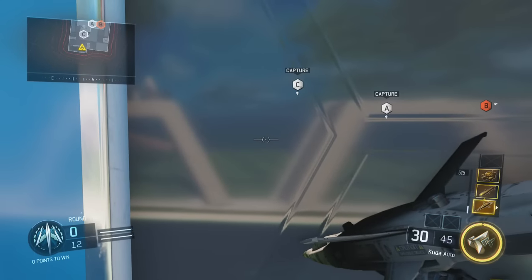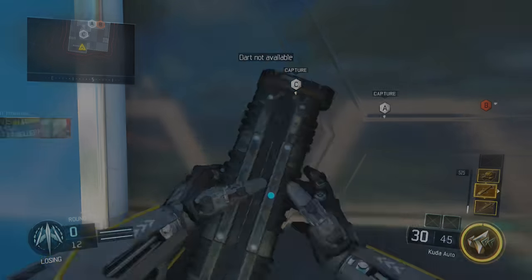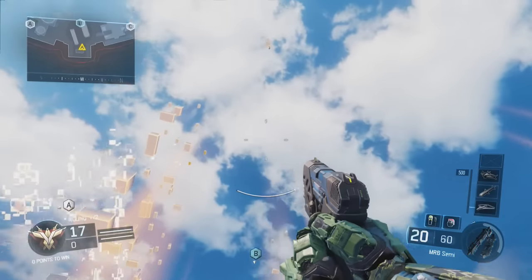So when you throw it, it's going to say 'dart not available.' Right when you see that, you want to go ahead and scroll up and then try to use the hellstorm.